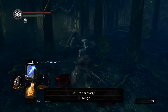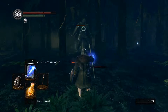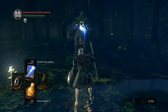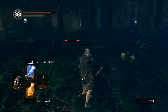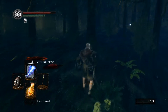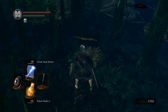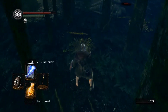We can go on to fight the big guy with the great heavy soul arrows. Don't go too much ahead because there are other opponents around here. He immediately took up his shield — that's interesting. If I hit him while his shield is up, I do as much damage with the great heavy soul arrow as I do with the great soul arrow. The spells are named too similarly to each other — I may have turned that statement around somewhere.